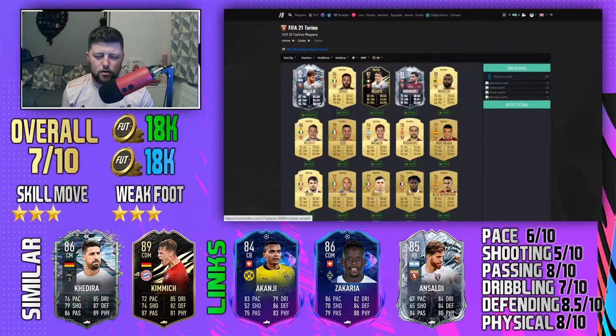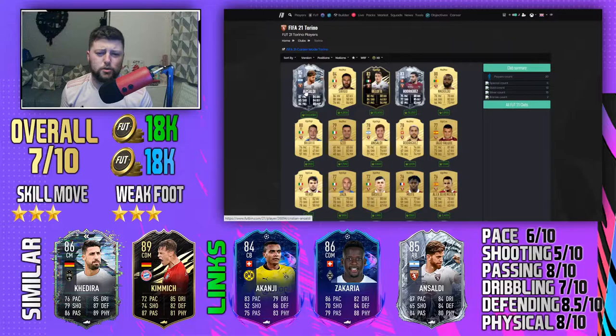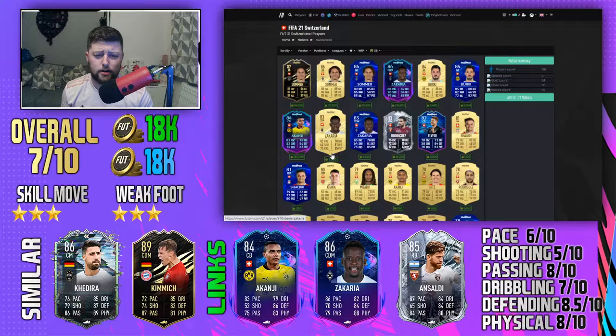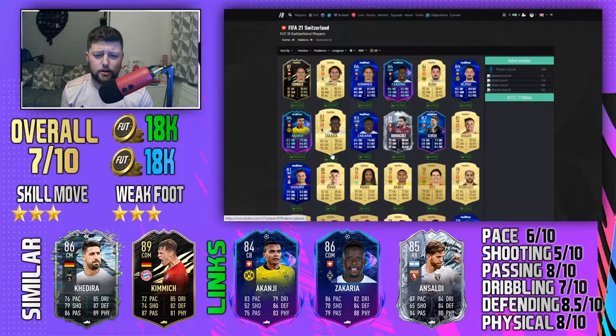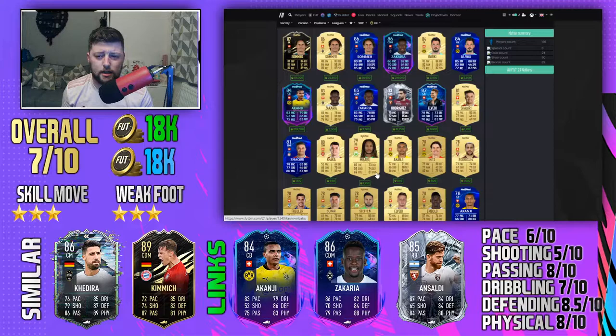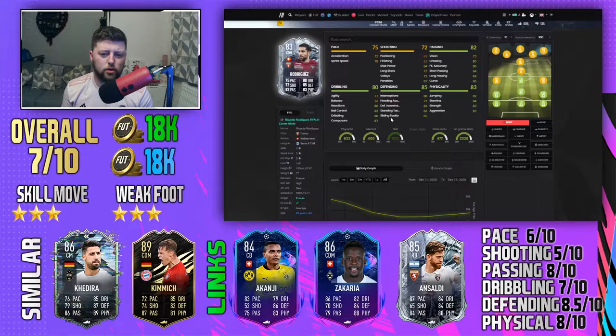Looking at his club links, Ansaldi was an SBC but is gone now. For Switzerland, there's a surprisingly good selection: Zakaria Road to the Final with an upgrade, Sommer as an inform, Akanji as a second variant, Elvedi at the group stage, and Babu as a right back. You can box Rodriguez in with a Switzerland link using Zakaria and Babu — absolutely incredible. They just need a few more midfield and attacking options going forward.